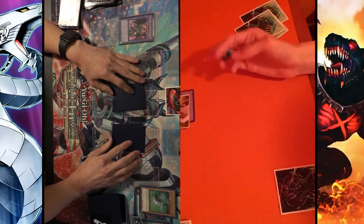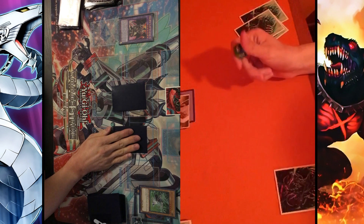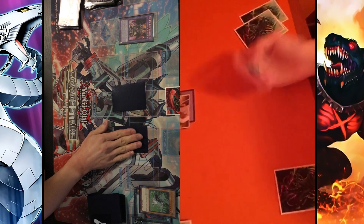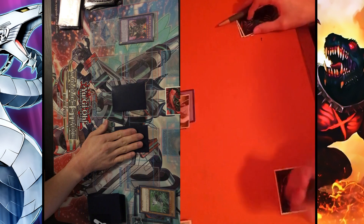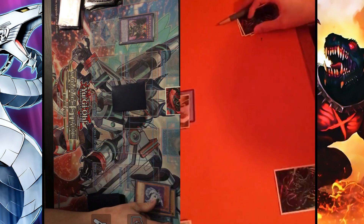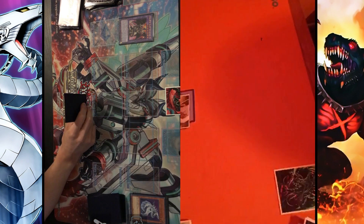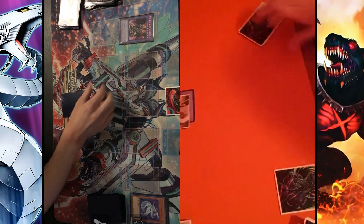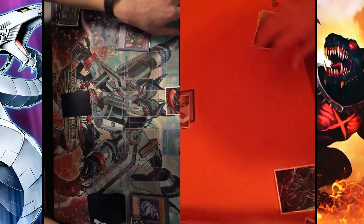Purple Dante gets to randomly discard a card from my hand, so we roll dice - one card if even, the other if odd. He rolls a 6 and rips the Cyber Dragon out of my hand, but honestly it doesn't matter because I just enter the battle phase and attack for game. That's it for game 1.